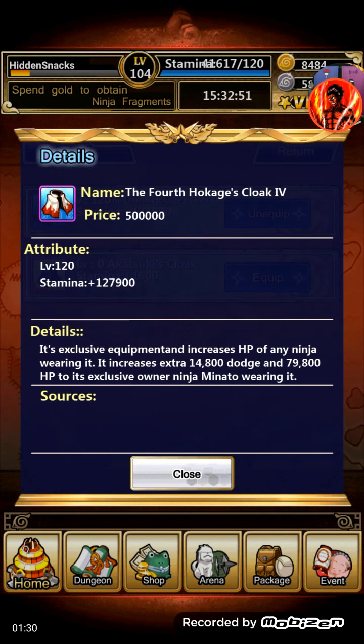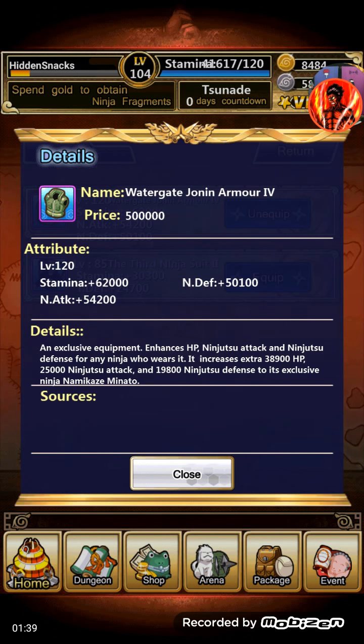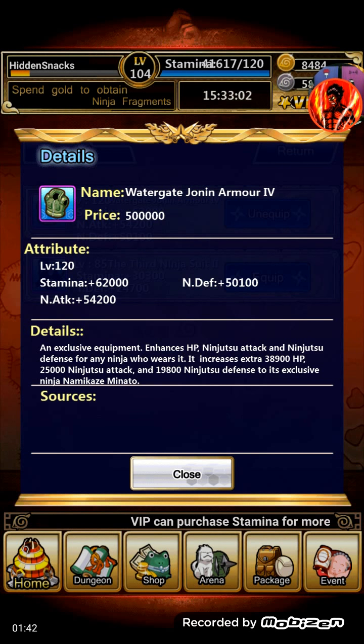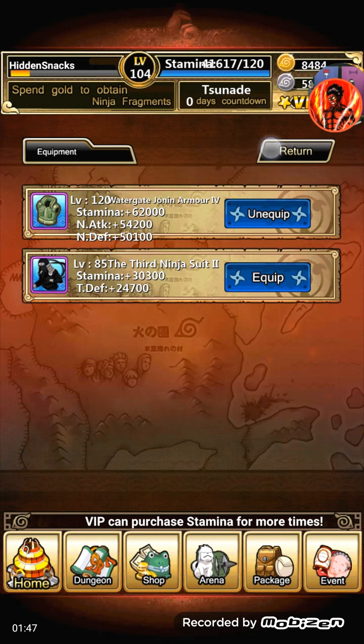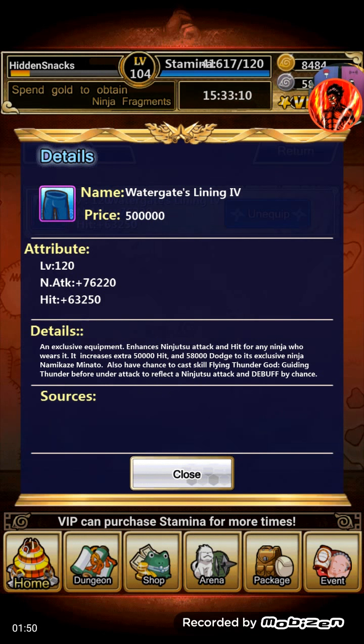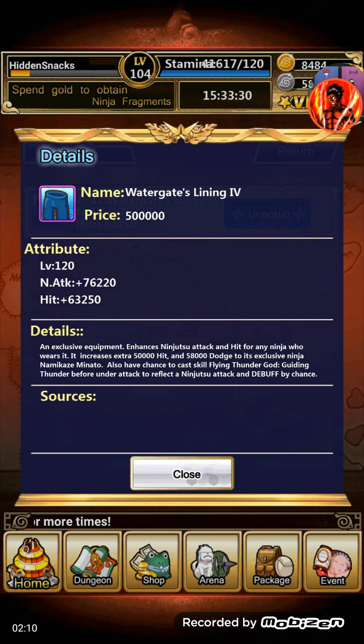And then you have the Fourth Wakage's Cloak, which gives dodge and stamina to Minato. And then we have the Watergate Jonin Armor, which gives him ninjutsu attack, ninjutsu defense, and HP. And then we also have his Watergate Lining — that's the pants or shoes in the shoe section. It gives him hit, dodge, and ninjutsu attack, and it also allows him to cast Flying Thunder God Guiding Thunder before being under attack, which reflects ninjutsu attack and debuff by chance.